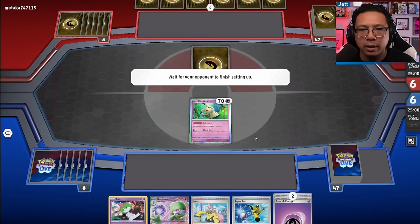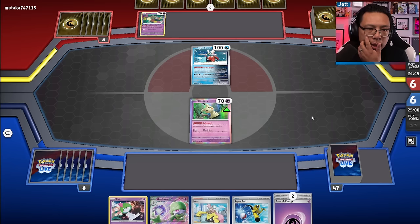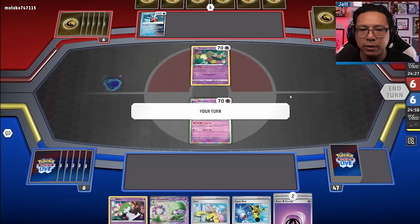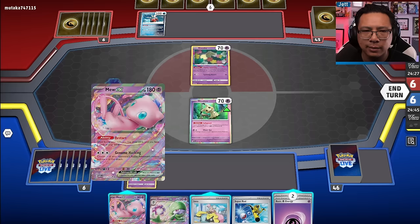Next match — Iron Bundle turn one. It's Lost Box, which is kind of a rough matchup. We have to get a Jirachi at some point; the Hyper Blower ability is super annoying, and they play a lot of single prizers. They have a Roaring Moon in here — annoying but not the end of the world. We get a Mew; not sure if we want to play it right now. I'm going to put energy on the Mimikyu and pray we find something of value.